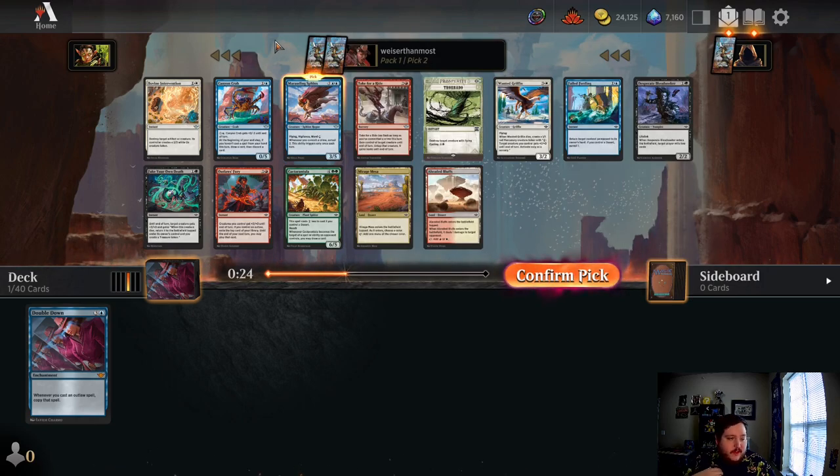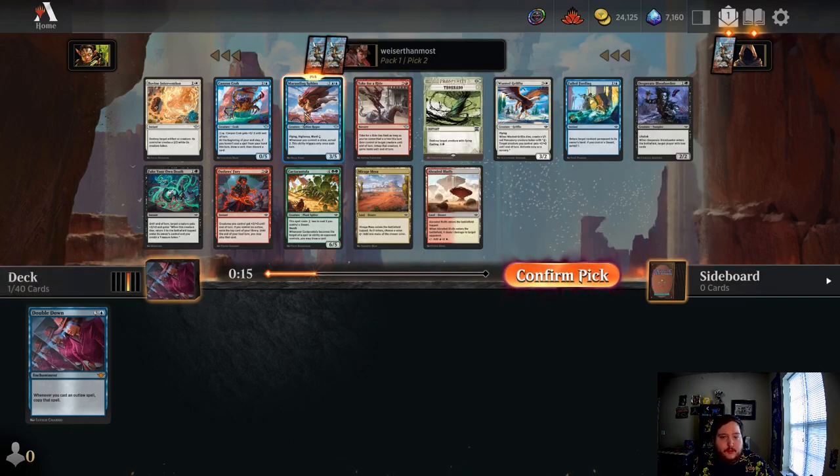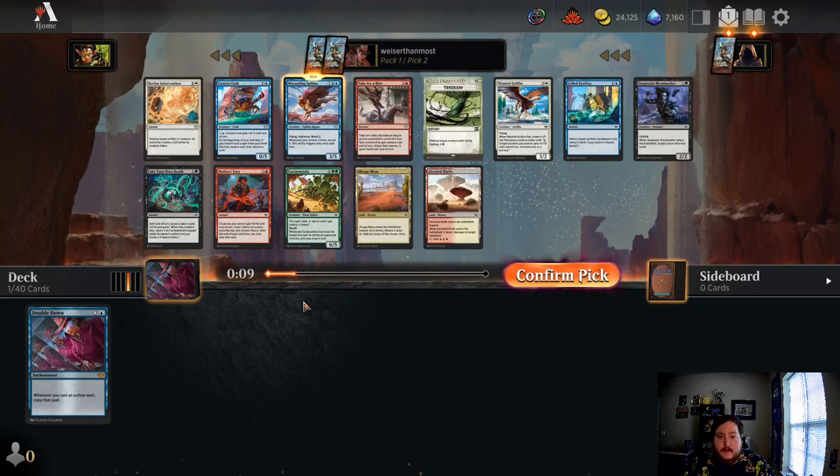Just talking about how this format is shaping up — it's quite a bit slower than previous formats. If we're going to go down a blue route today, I'd rather have the Sphinx as the power card over green right now. Canyon Crab would be nice to wheel, but I don't really expect it to. It'd be nice to get two of these deserts back though.